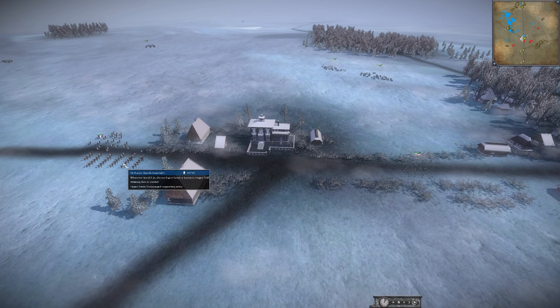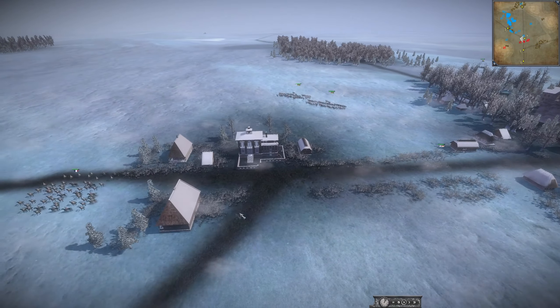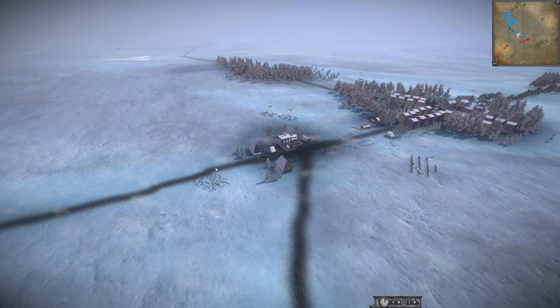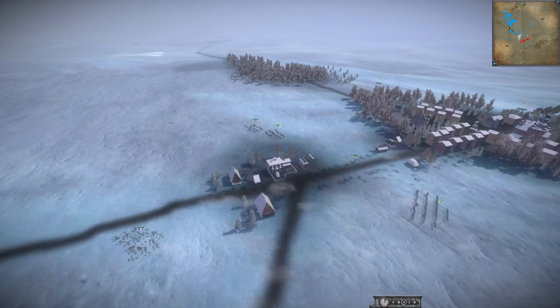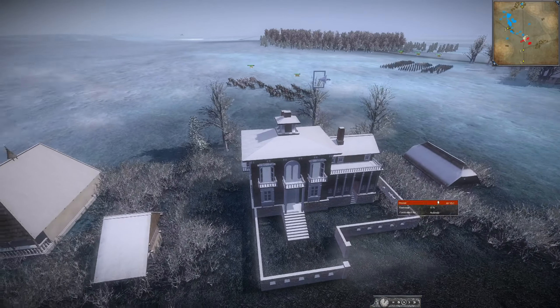They are going to run away. I guarantee these Lancers are going to charge in. Saxony has some Saars protecting Helder's Cav. Helder does have some Hussars pushing up to support this area. This two-pointer is usually where armies are made or broken.